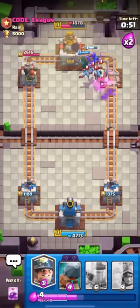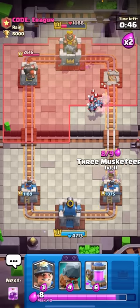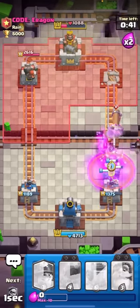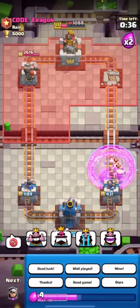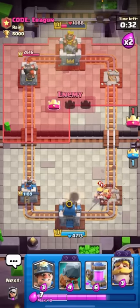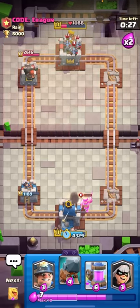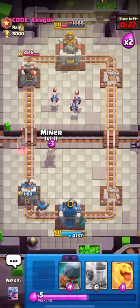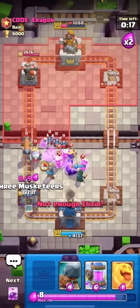I'm gonna go for the evo knight and the bandit. My heal spirit did get arrows though. How are you ever supposed to stop that? Aragon has an evo battle ram here - I'm just gonna three musketeers predict it. I'm gonna rage this to kill the battle ram, but wait - the battle ram just charged and killed my musketeers! The evo battle ram literally just took out my musketeers. That means the evo battle ram would kill goblin gangs and stuff like that if it's charging through them.